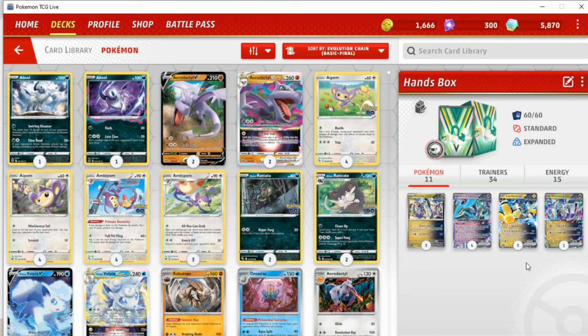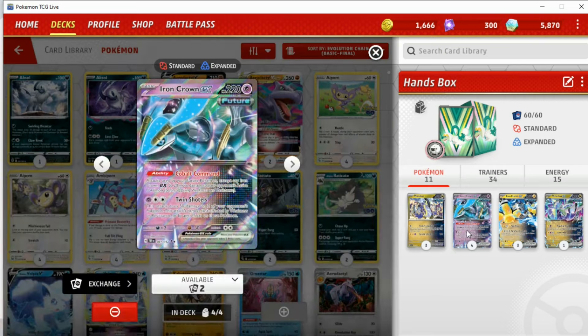Without a built-in draw engine or at least a Mew EX, this deck is going to struggle a bit. Also, just the fact that everything is a bit fragile — your opponent can steamroll you with a very strong turbo single-prize deck. Against something like Ancient Box, Roaring Moon can actually KO Iron Crown relatively easily because you're weak to Dark. And Charizard is quite tanky, so if you don't KO Charmander quickly, things can go south pretty fast.